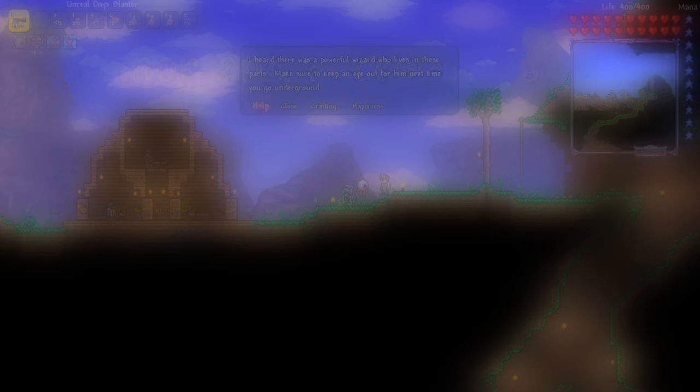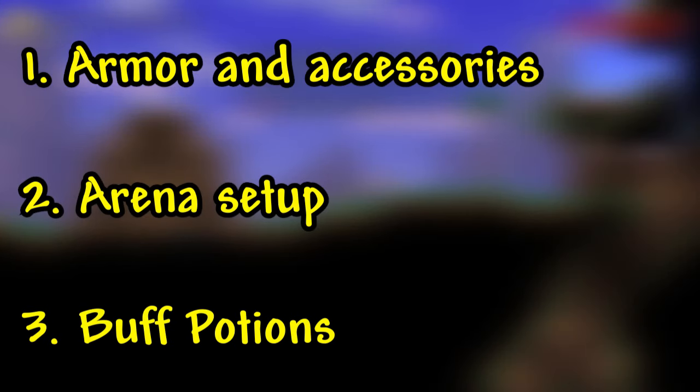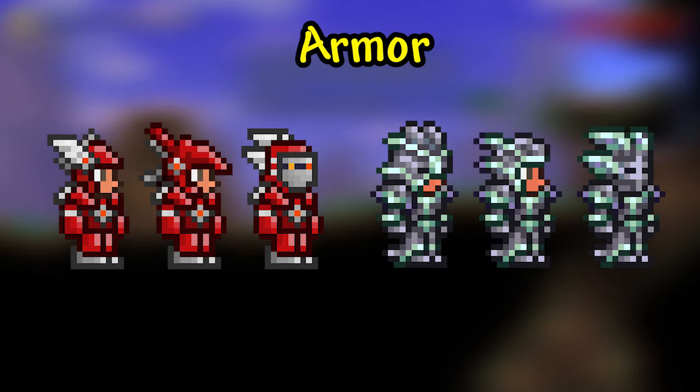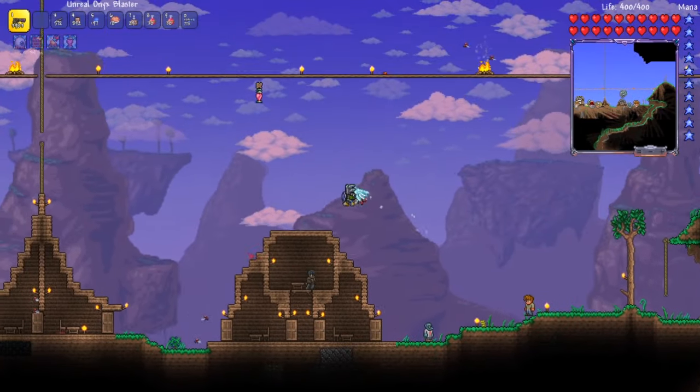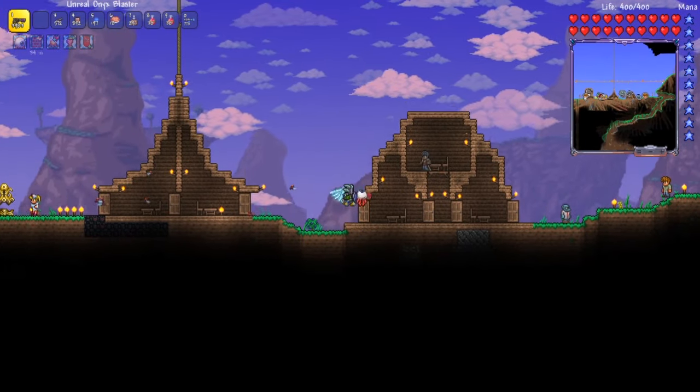We'll be doing all of this by first talking about your armor and accessories, then an arena setup, your buff potions, and lastly a method for each class to prevail in this battle. If you're anything but a summoner, you're gonna want adamantite or titanium armor. Personally, I like using the melee headpiece no matter what class I use aside from summoner, just because it has a tremendous amount of defense over the other class's headpieces, and in early hard mode battles like these, I strongly prefer prioritizing defense.